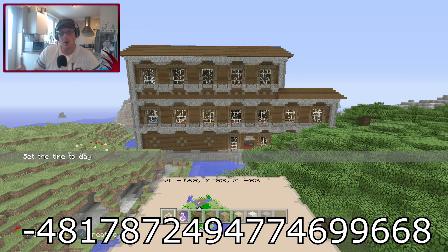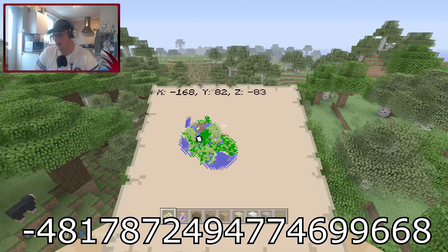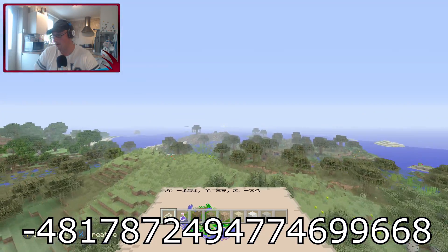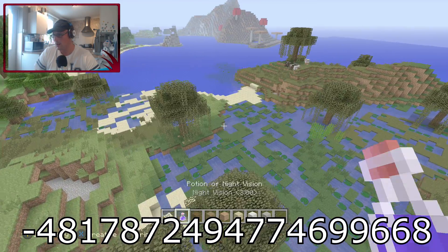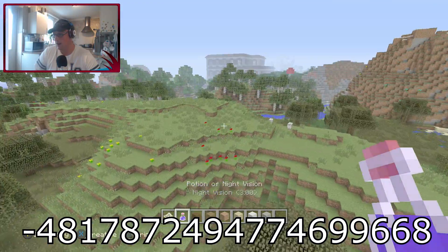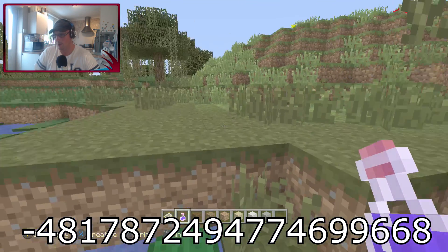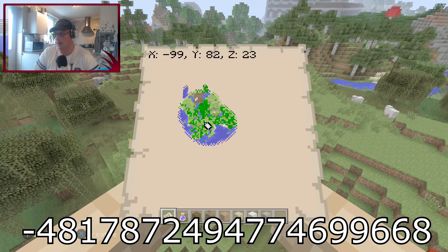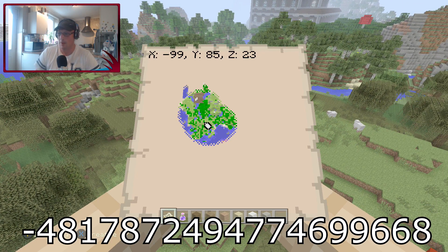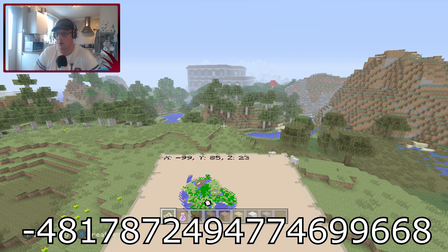Here we go — we've now loaded up and as you can see on the console edition there is a mansion, which is absolutely fantastic. If we look on the map, you roughly spawn around this location in the swamp. Then all you do is head to the top left hand corner and you'll see the woodland mansion right there.